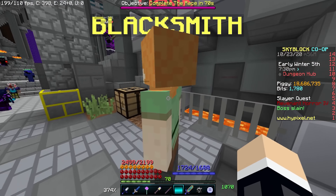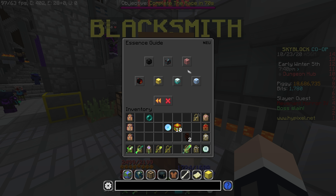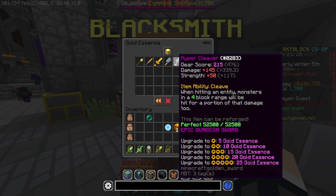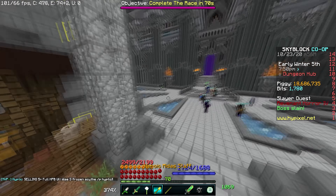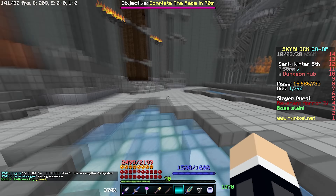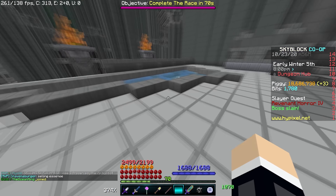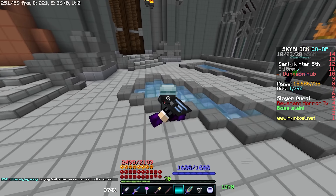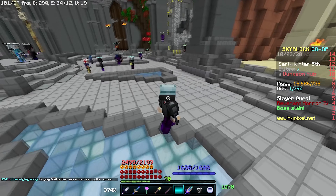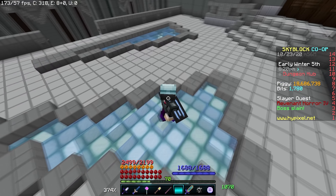The next thing you're going to want to do is start saving your Essence — try not to spend any more from when you see this video. All of the Essence: Wither, Gold, Undead — all of them that you possibly can, save them. Since we're going to be getting new items, I believe there's going to be a new Cleaver that could outclass some of our current weapons, and you're going to want Gold Essence for that along with your Midas Staff if you own one. We're going to have some great loot from the dungeon chests and we don't know what that loot will be yet — it could be the new best armor, the new best weapons. You're going to want to get that armor and weapons as high a level as possible, so start saving your Essence right now.